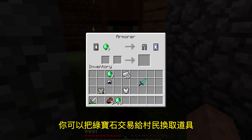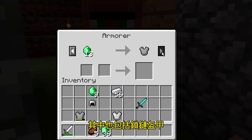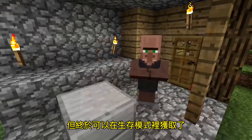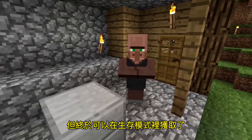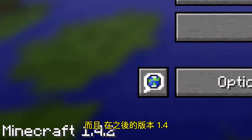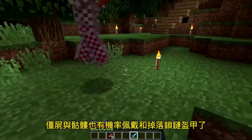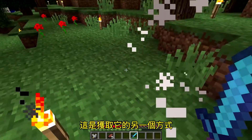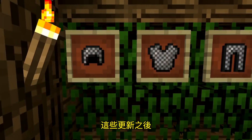That was until patch 1.3 was released. Villagers were now able to trade items for emeralds, which happened to also include chainmail armor. Even though chainmail still couldn't be crafted without hacked-in fire, it was now finally obtainable in survival Minecraft. Also in the next patch, 1.4, zombies and skeletons now had a chance to wear and drop chainmail armor, which was yet another way to obtain it.